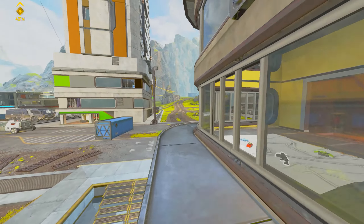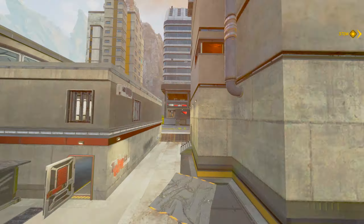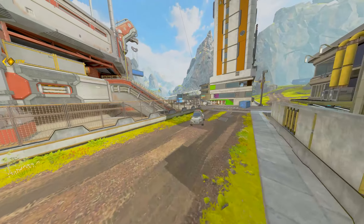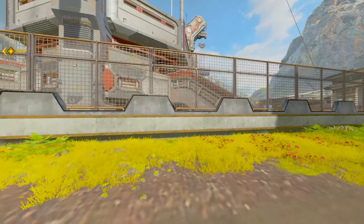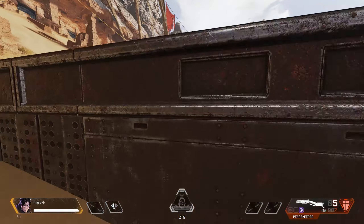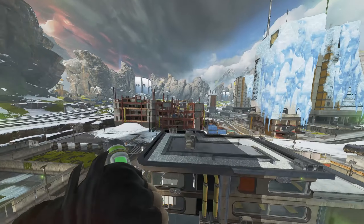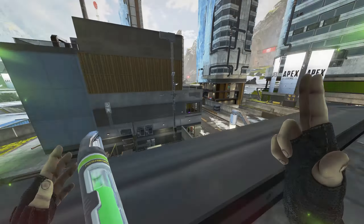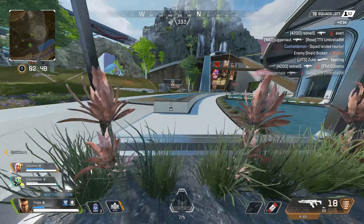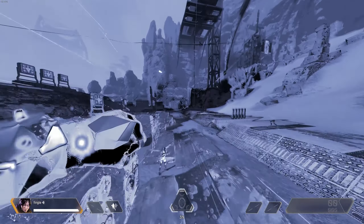You can superglide sideways and backwards. Instead of holding W to go forward, you hold A or D to go left or right. Backwards is a bit trickier — one way to go backwards is to turn your camera left or right right before you superglide, then use A or D to superglide sideways. Another way to go backwards is to use tap strafing. Yes, you can also tap strafe out of a superglide. Speed abilities affect superglides: Octane Stim, Maggy Speedpads, and Bangalore passive all result in a faster superglide. Wraith Q also works and launches you farther than Octane Stim.